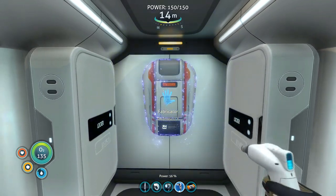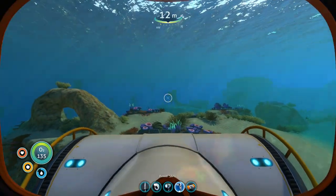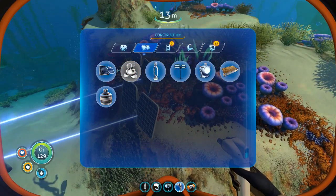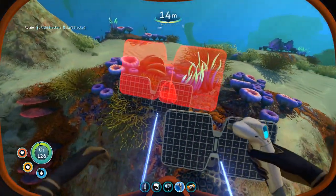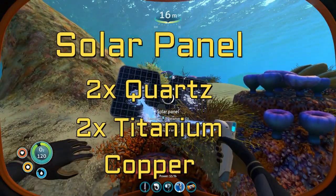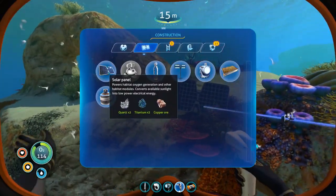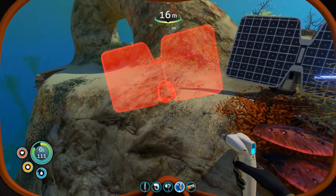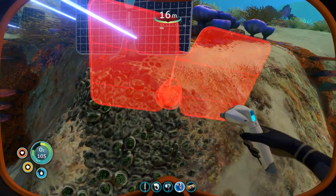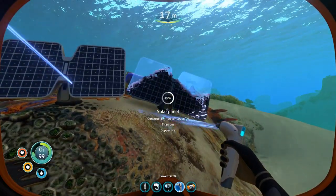Now that we have a fabricator down, we're going to have to start thinking about our power. We don't have a lot of power supply right here, so we are going to go out and slap down a couple more solar panels. Solar panels have their drawbacks — the biggest one being that they only recharge during the daytime. Eventually we are going to want some additional sources of power, but for now I think four solar panels are going to give us as much power as we need at this point in the game.